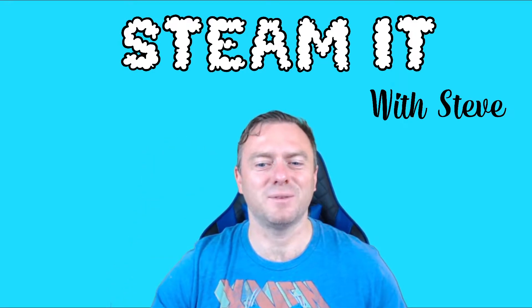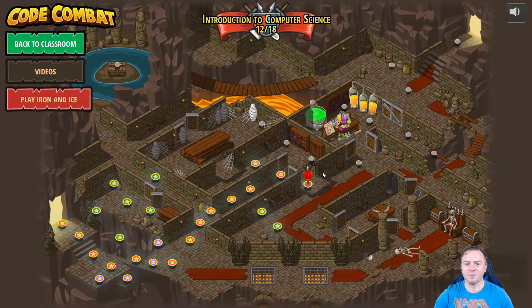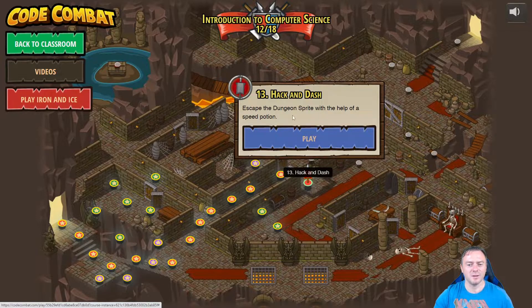Hello and welcome back to Steamy with Steve. We're moving on to the next one in our Code Combat journey and we are up to level 13. Down here we have level 13 Hack and Slash, so we'll literally click on that. Now we've got to escape the dungeon sprite with the help of a speed potion.